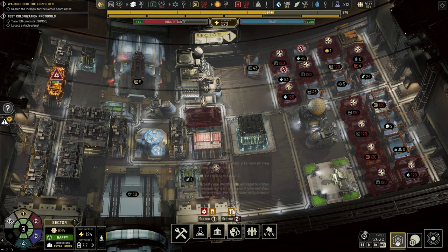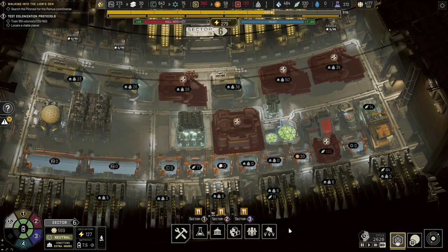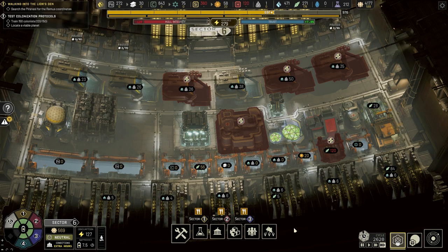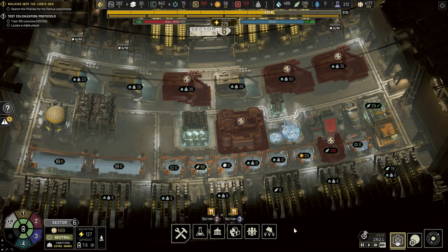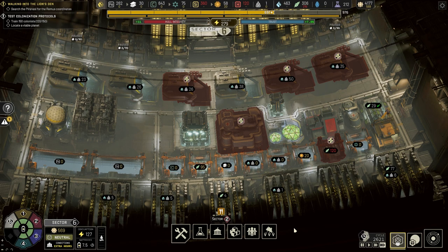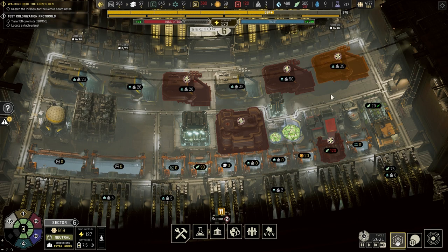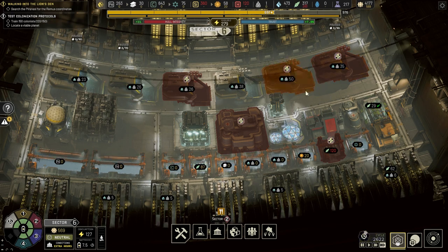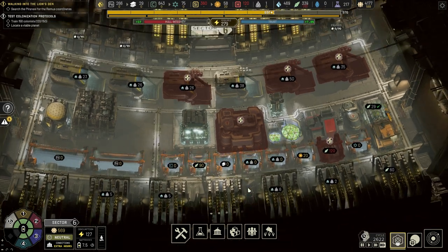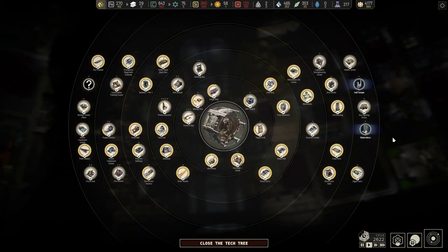I'm just waiting for more bodies. This sector looks good - imagine if you could do first-person walking in this game, look at all these gigantic recycling buildings. The health center takes 50 workers so I'm going to turn that on when there are injuries. Trust is at 7.8% - that's good. Let's see what else we can research.